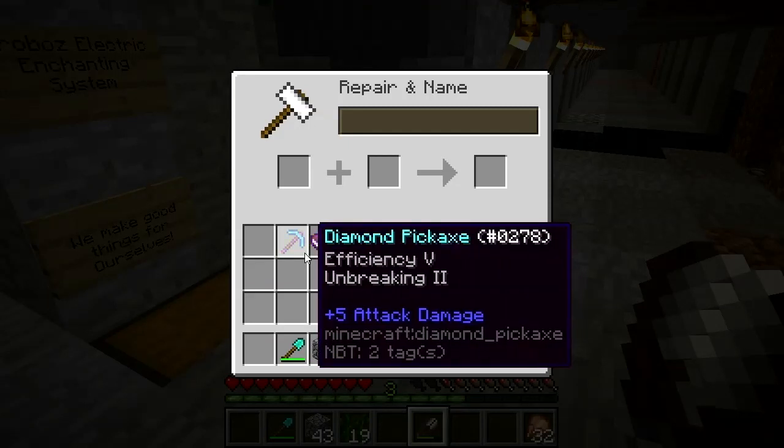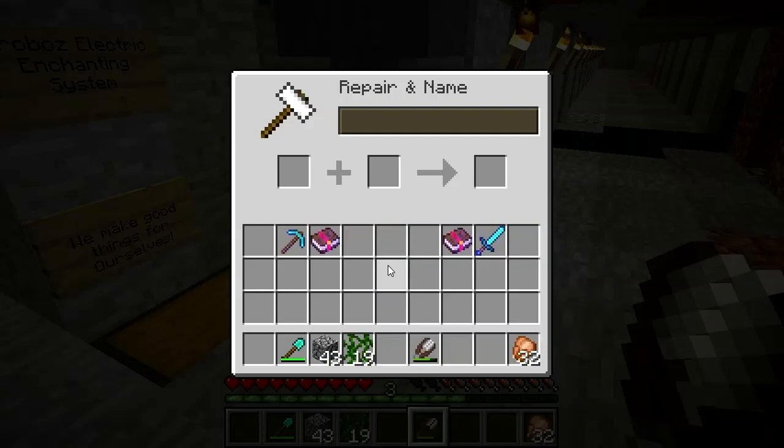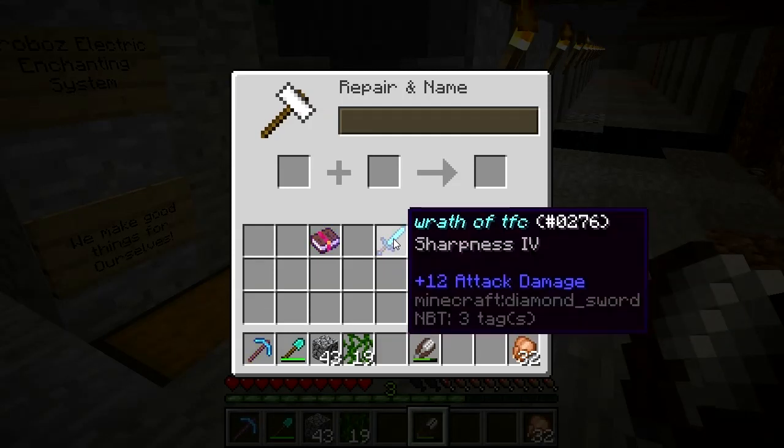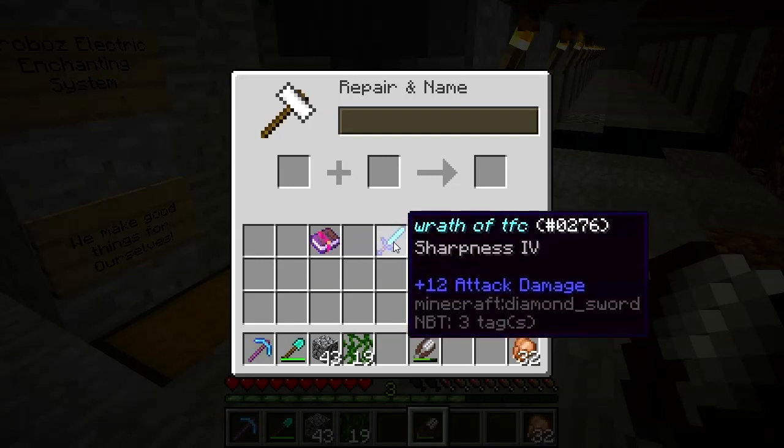I mean seriously, that was never too expensive before. This pick hasn't even been renamed. I combined an Efficiency 5 book with an Unbreaking 2 book and put the resulting book on the pick and BAM — now it's 'Too Expensive' to do anything with. So it's a general purpose utility pick. And then there's the sword — I did rename it, this is before I recalled that renaming is now a bad thing to do.